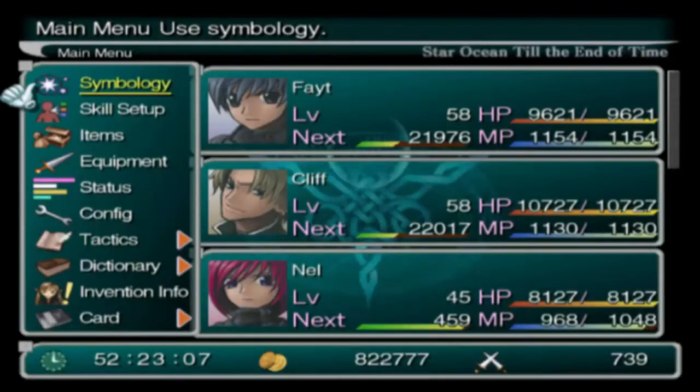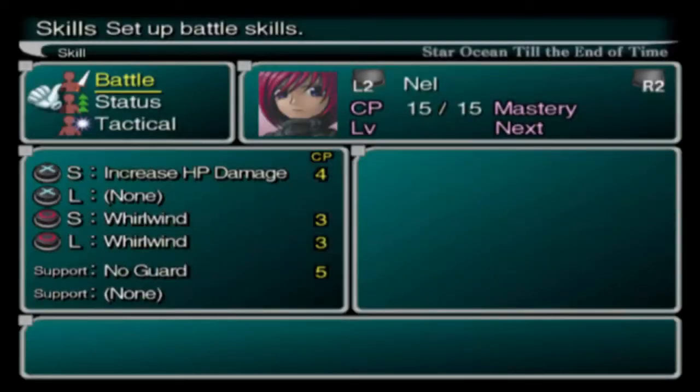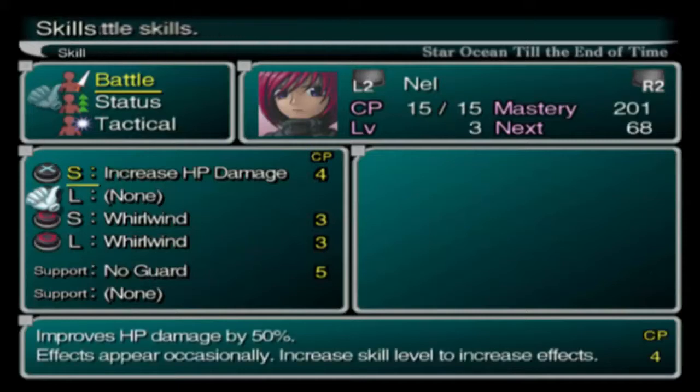This time I've put Nell back in my party with a new setup — not equipment, skill-wise. This is a variant on one of the recommended ones out of a character setup guide on GameFAQs, so I'll give them credit for this.